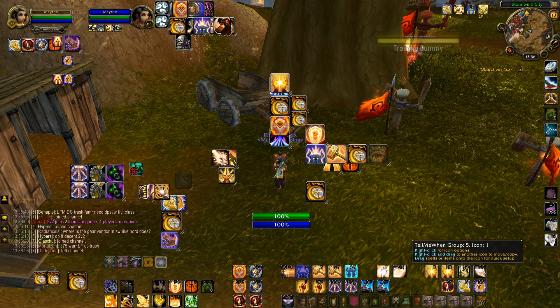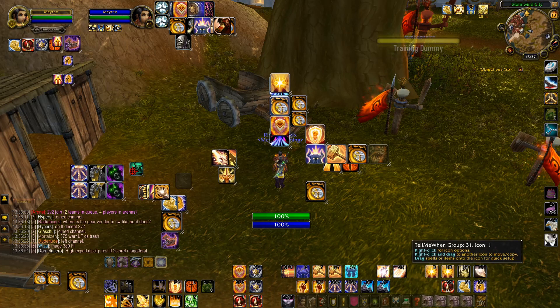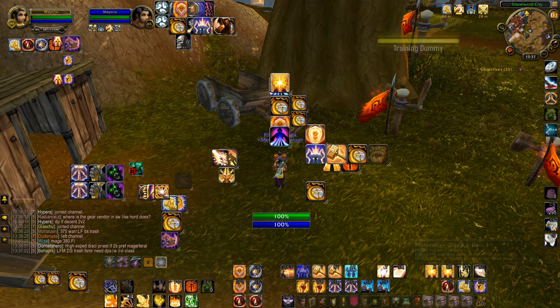Here are some of my buffs and the Necrotic debuff. To the left there's another section with buffs that are important during the fight — things like Divine Shield and Dark Simulacrum, so my enemy doesn't copy my Wings or some major cooldown. Here are my burst cooldowns and strong defensives. And here I'm tracking trinket procs. That's what Tell Me When does.